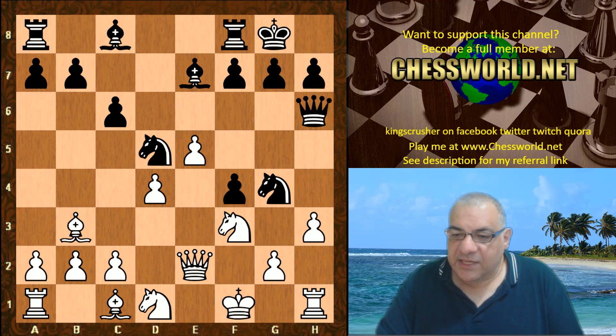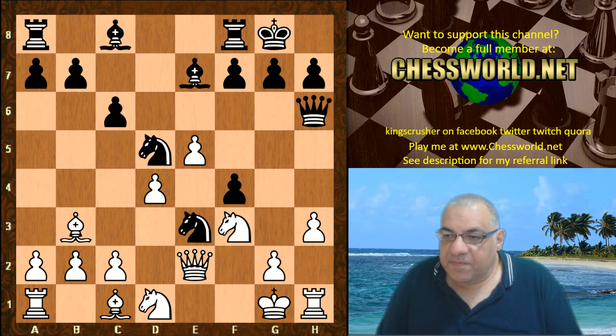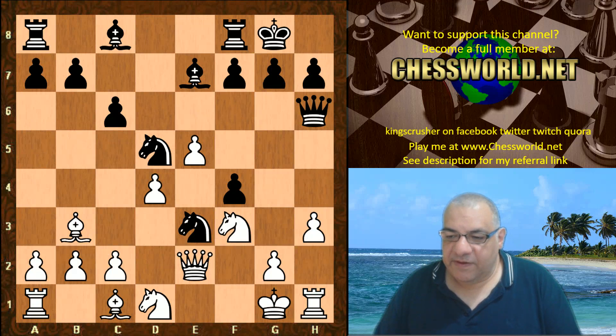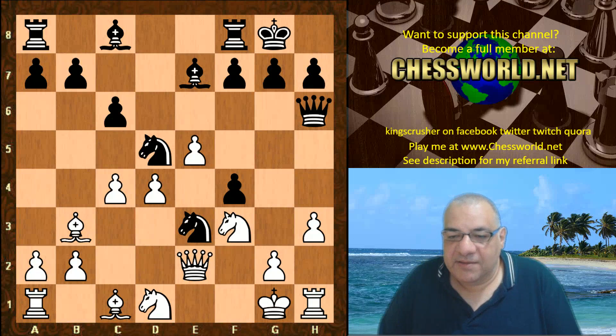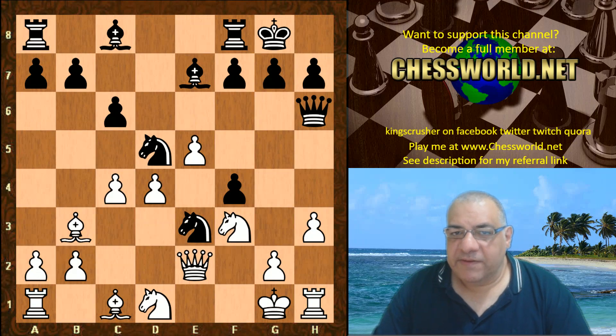Knight d5, King g1 — this now unpins the pawn, meaning the threat is activated. The Knight has to go somewhere; it hasn't got too many squares. We see Knight g3, and it's here that Leela plays — what would you play as White? Leela plays c4, which is a little bit like when Nakamura played Michael Adams with the King's Gambit: he played for c4, a strong center, and managed to win. That was at Super GM level not so long ago — it's on the channel and I'll give you a link.